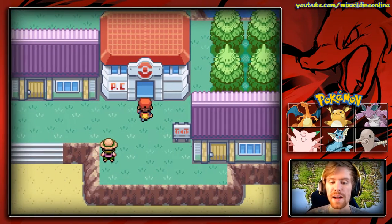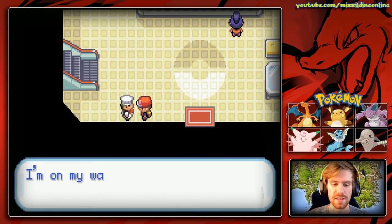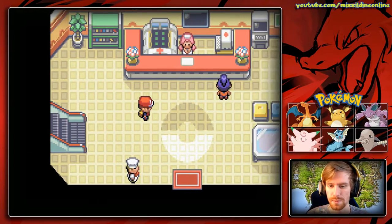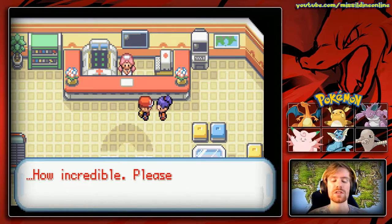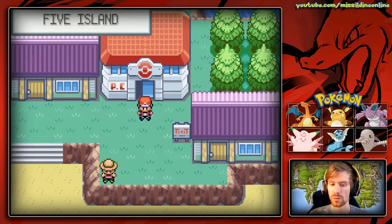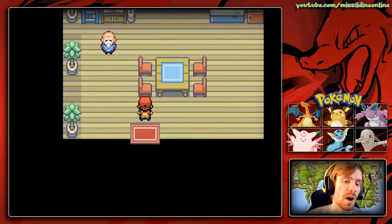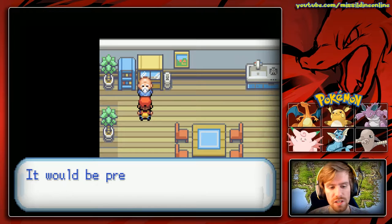There are no items we can find here, but we can go into the Pokemon Center and make sure our Pokemon are healthy, then talk to this guy. He says he's on a quest to catch every single kind of Pokemon — how incredible. We've caught a lot of strong ones. We can go into this house; there is only one Pokemon you can find in the meadow, and that's pretty interesting.